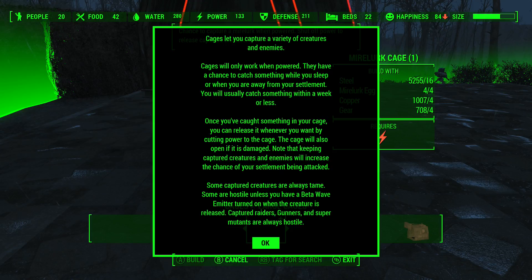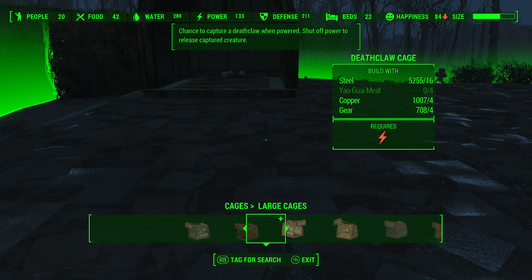Cages will only work when powered. They have a chance to catch something while you sleep or when you are away from your settlement. You will usually catch something within a week or less. Once you've caught something in your cage, you can release it whenever you want by cutting the power to the cage. The cage will also open if it is damaged. Note that keeping captured creatures and enemies will increase the chance of your settlement being attacked.